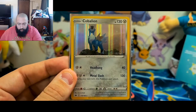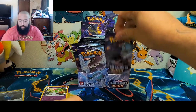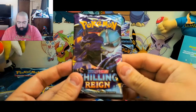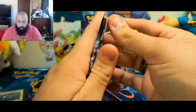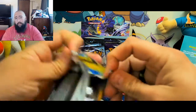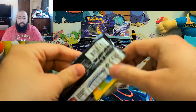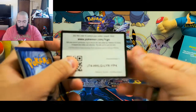There we go — Cobalion holo rare. It's a very nice card for the first pull. Let's go ahead and get into another one. Got the Kyrax dark rider pack. Pretty pumped about this. The booster box opening is already recorded and will be coming out shortly, so make sure to stick around the channel to see that.